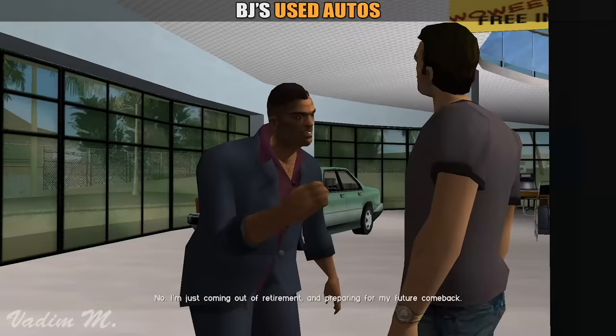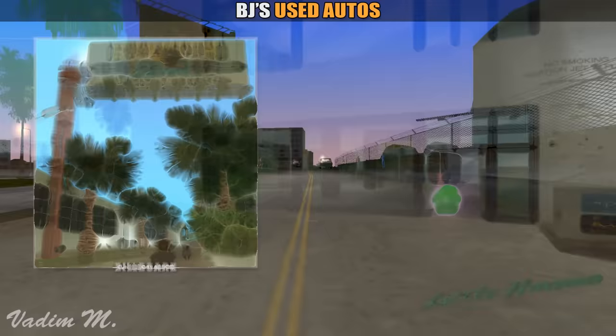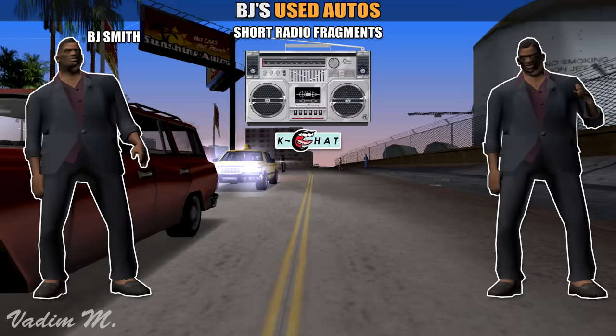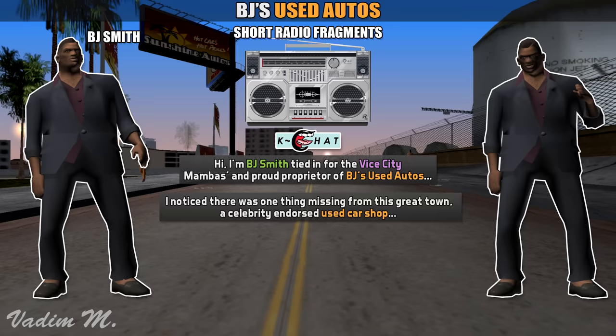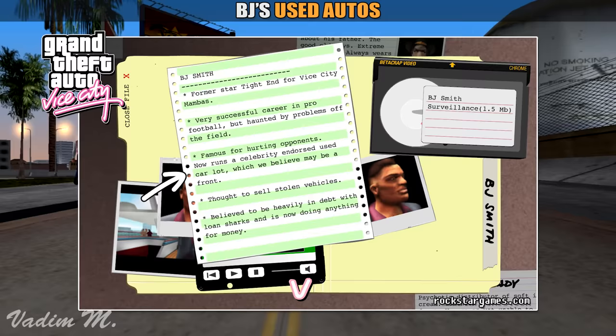During the story, the player will be able to buy various properties all over the city, like Sunshine Autos. According to the game lore, before Tommy decides to buy it, it was going to have the name of B.J. Smith's Used Autos, as the official manual and some billboards over the city would suggest. There is even a funny commercial on the KChat radio featuring B.J. promoting this place. The official website confirms that B.J. Smith owns just one car lot, aka Sunshine Autos, with an assumption that he might sell stolen cars.